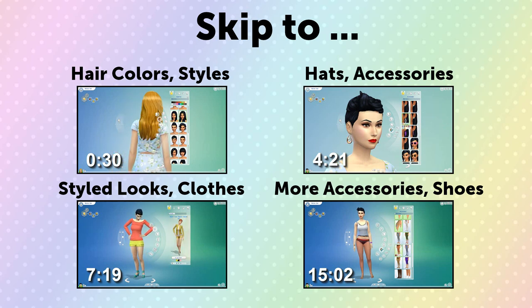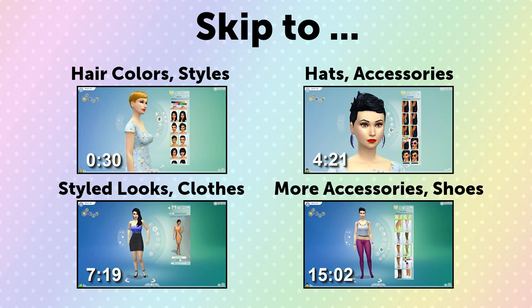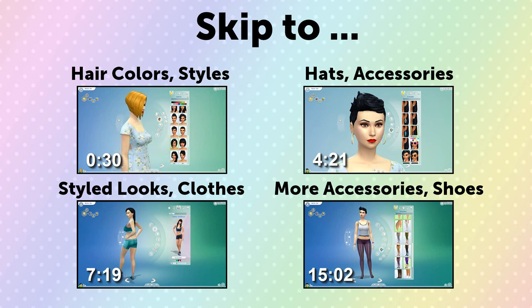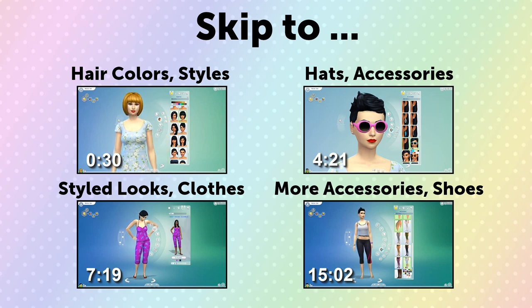Hello everyone and welcome to the third video in my little four-part mini-series of the Sims 4 Create a Sim demo. In this one I'll be going over female hair, clothing, and accessories. If you would like to watch the other videos in this series, they will be linked at the end of this one in some annotations. If you don't have annotations enabled, then they are in the description as well as in a playlist where you can watch them all in a row on autoplay.